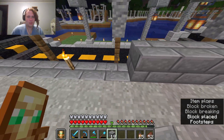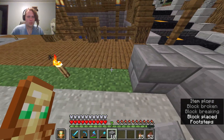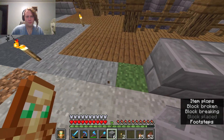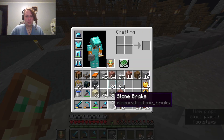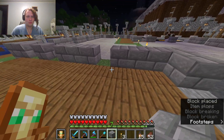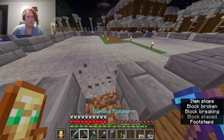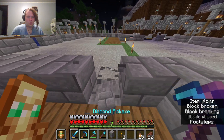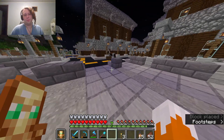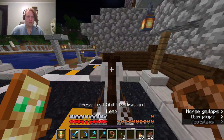You have to be this, no matter what. First case scenario I'll just get my hands on some stuff so I can smelt — silk touch, that's the one I'm looking for. I don't have enough of this, so I'm going to have to silk touch some stone. I don't need that much.